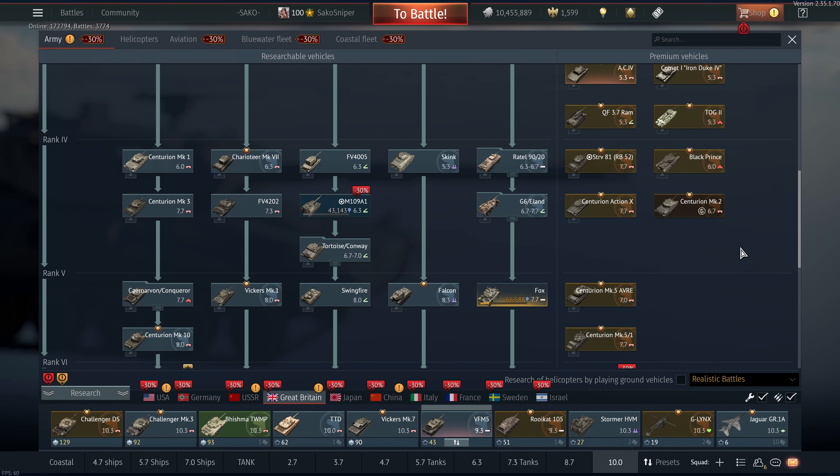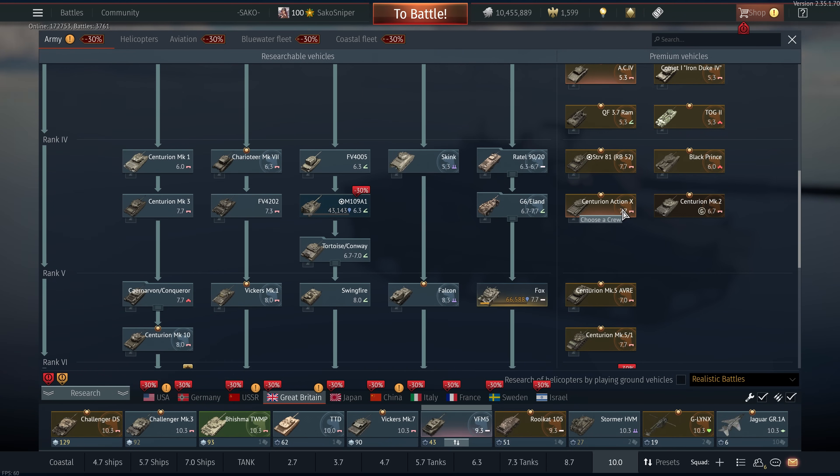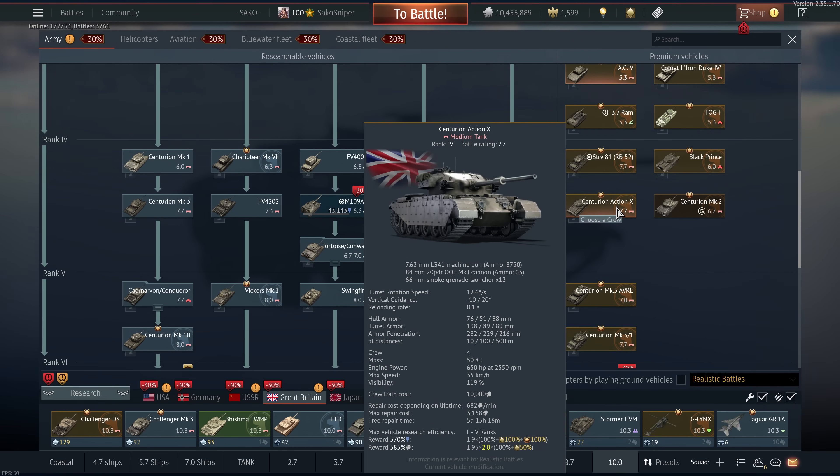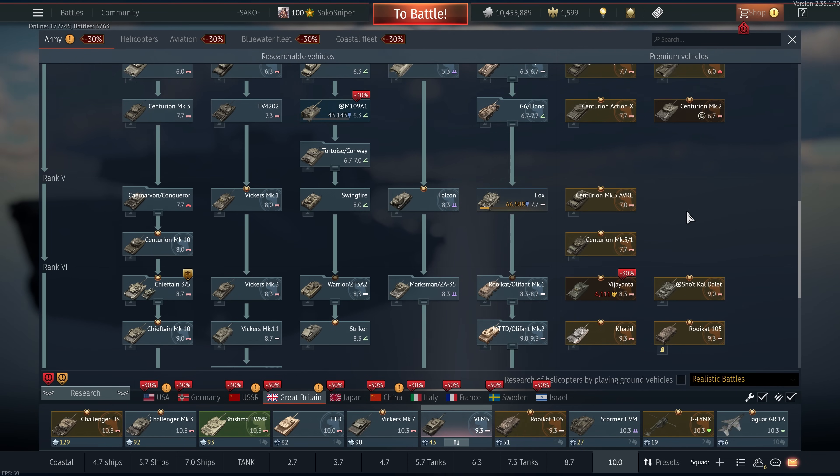Moving up to rank 4, the Black Prince is the worst thing in the game, literally. The Centurion Action X — it's alright, but it's not worth the money in my opinion, not even at 30% off. The Avery — it's fun, but not really worth your money.